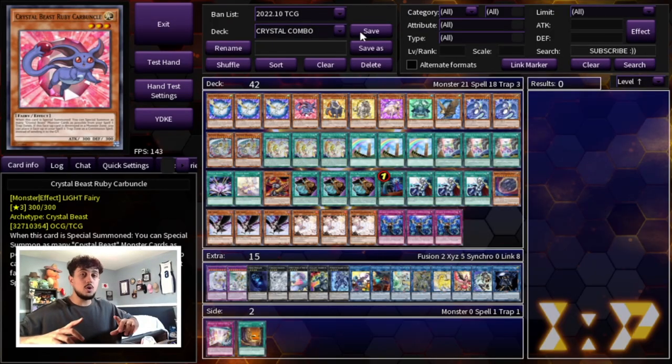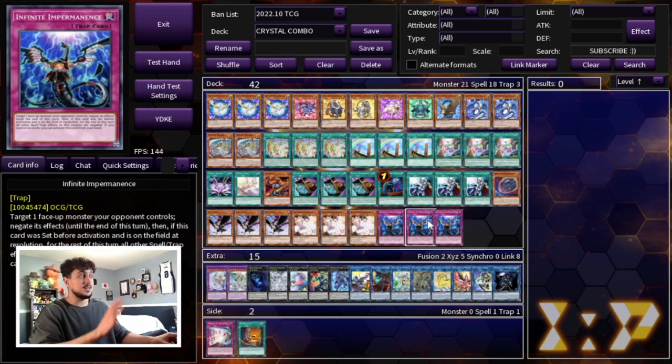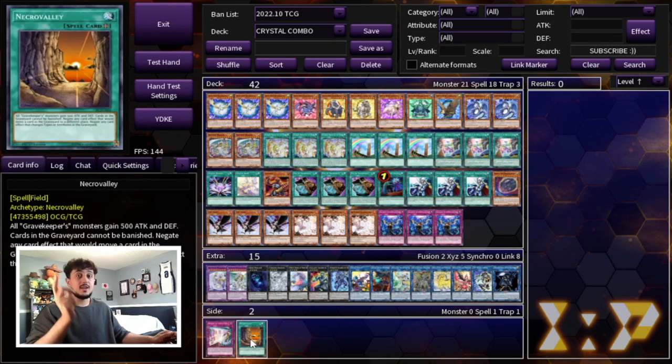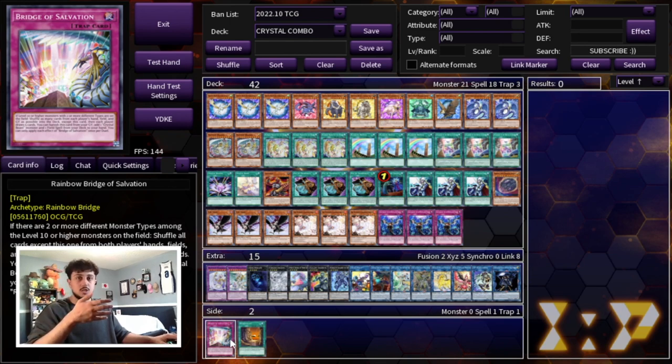So in yesterday's video I got to show you guys a Crystal Beast combo variant deck profile. In today's video, I'm going to be showing you guys some combos that you need to know to play this deck competitively and be able to maximize the potential of the deck. However, I want to point out that you guys are looking at the exact same 42-card list I showed yesterday. There is an argument to also play Bridge of Salvation as well as Necro Valley — Necro Valley on top of your full combo would be insane.